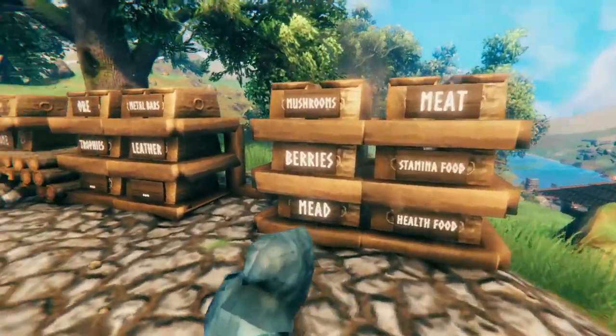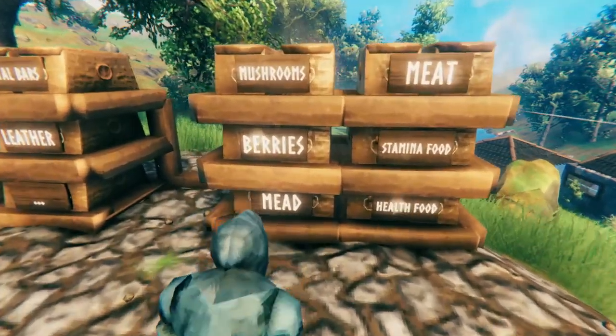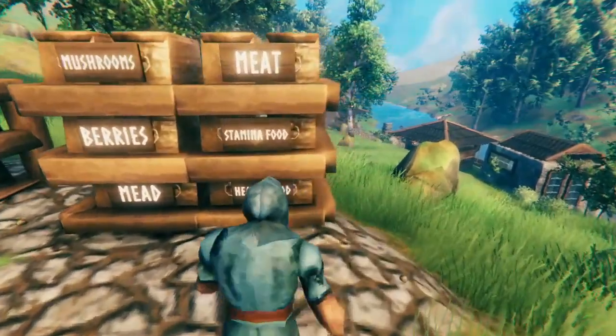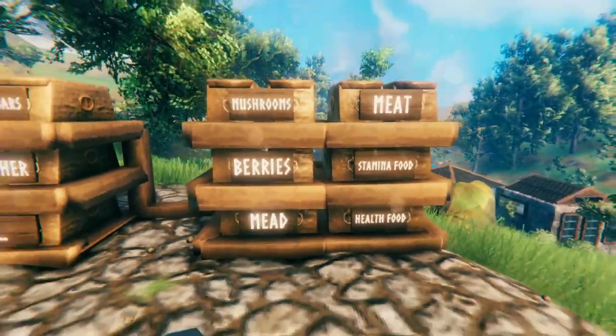These are going to account for roughly a third of all the items you find. A lot of Valheim is making the food that you need, and once you've got the magic stuff, there's magic food. But until then, you just have to worry about stamina food and health food. It's pretty simple.